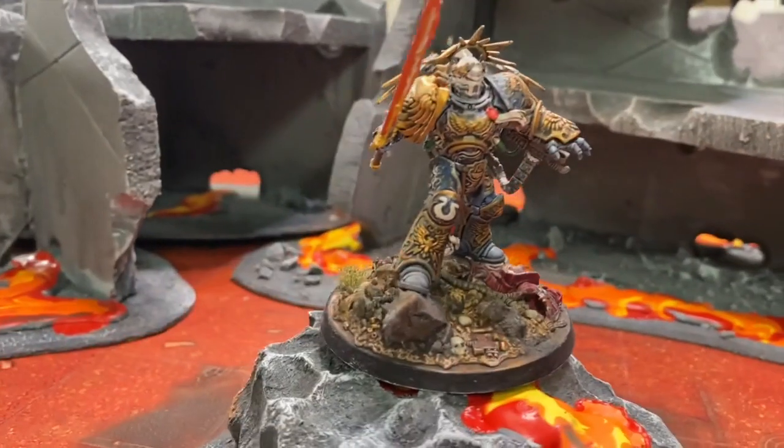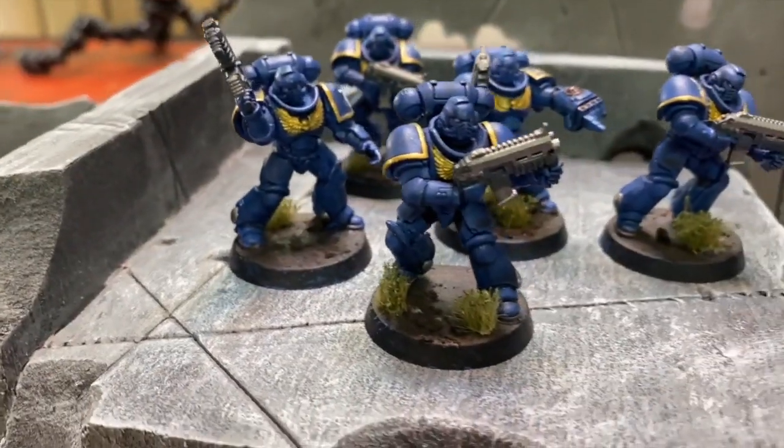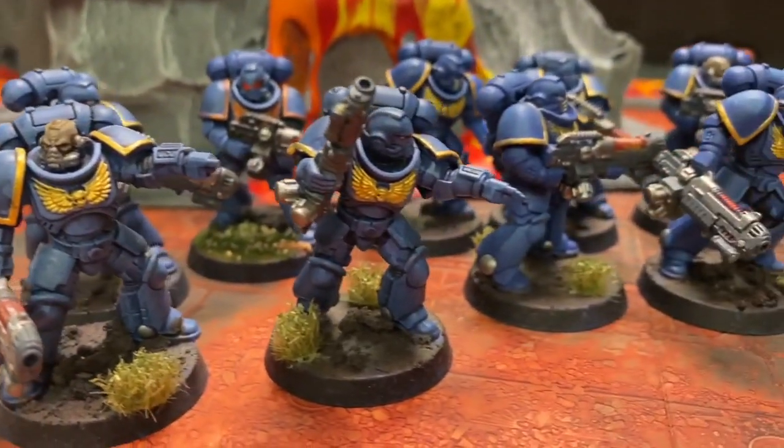Hey everybody, my name is Josiah and today I'm going to be playing Ultramarines. I have Roboute Guilliman as my Warlord. In addition to him, I also have a Chaplain, a Librarian, an Intercessor squad, and then a 10-man squad of Hellblasters which I'm going to use to blow off his troops with.